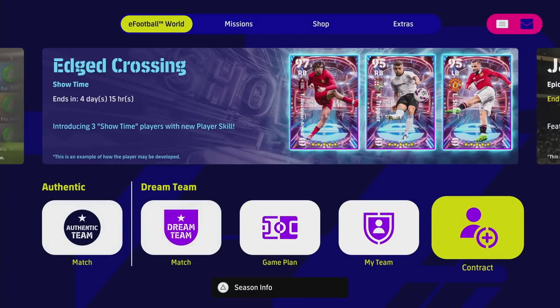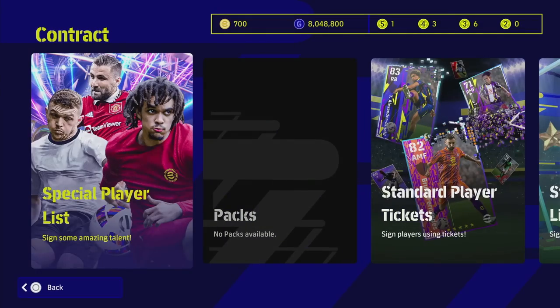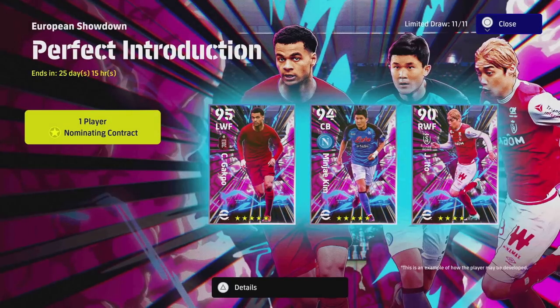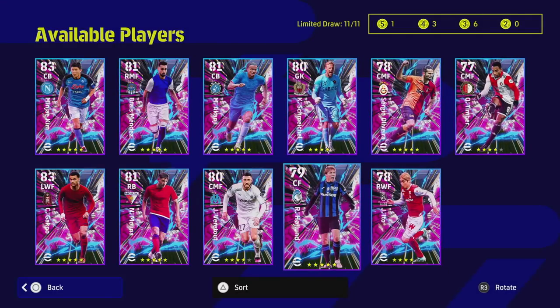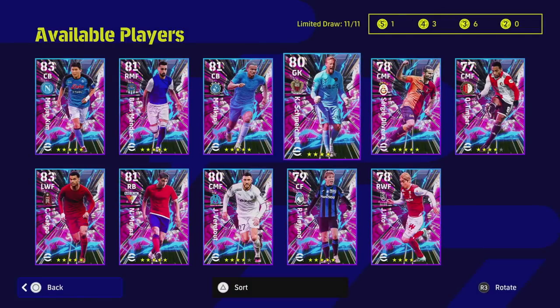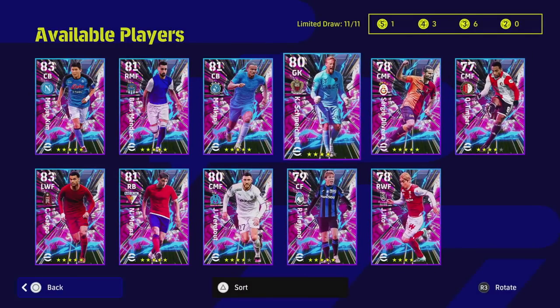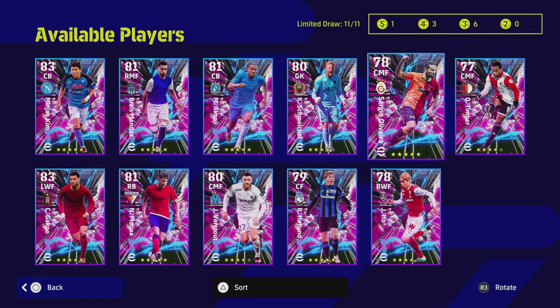I'm only going to focus on three or four of the top players worth picking. If you're a newcomer with nobody in your squad, all of these are an upgrade, but there are only three or four four-star options. I have a five-star and three four-stars. Personally, I have most of them already, but for a road to glory or newcomers, there are some decent picks — though I do think it's a bit of a disappointing selection overall.